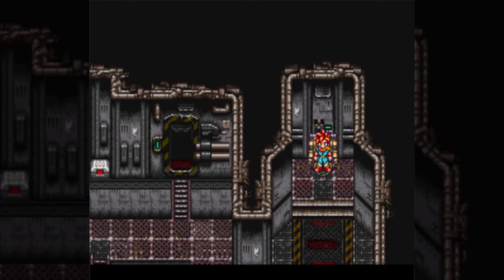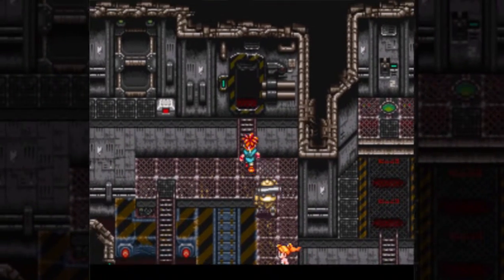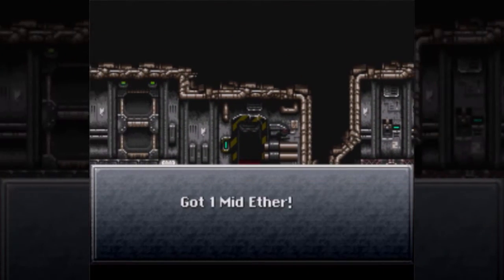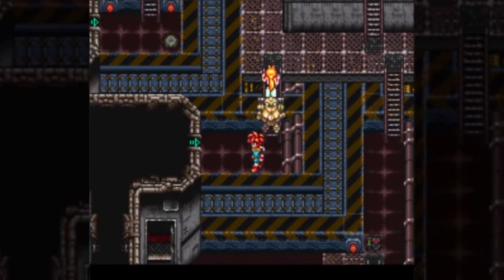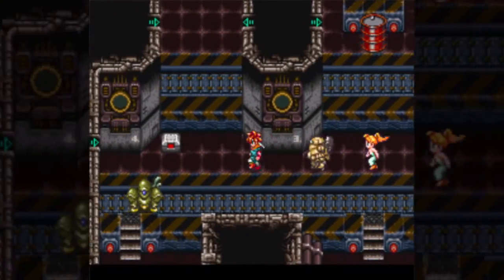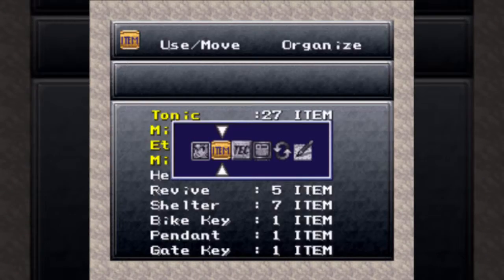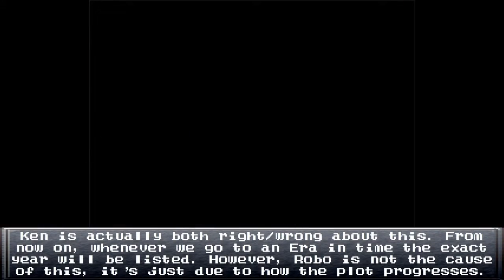Hello everyone and welcome back to Let's Play Chrono Trigger. Last part we found ourselves here in 2300 AD — if you stand still on the world map you can see we're in that time period. Now we're in this little lab with our new friend Robo. Fun fact: if you have Robo in your party and reach a new time zone, it'll actually show it because Robo knows what time it is, presumably due to all the records he has.